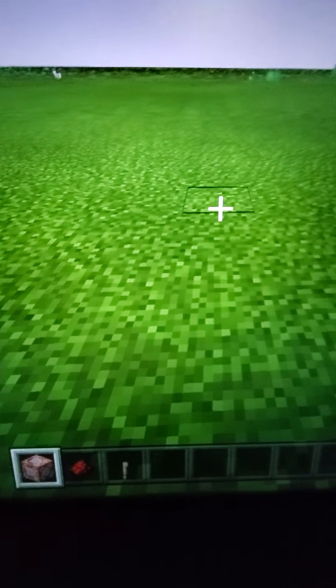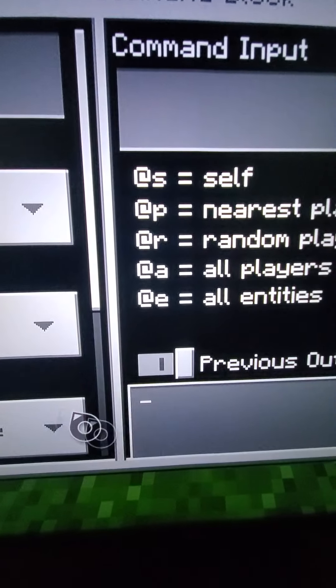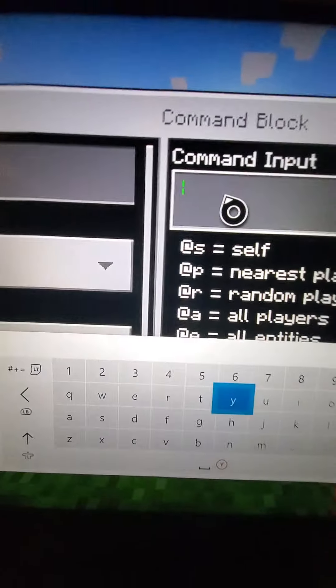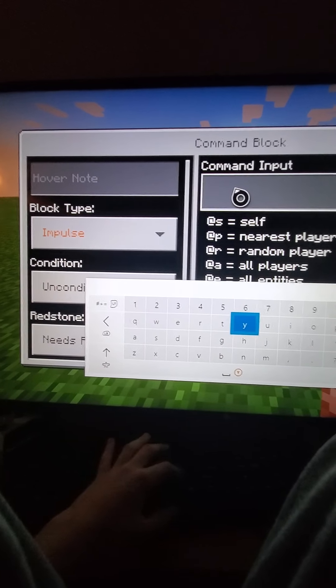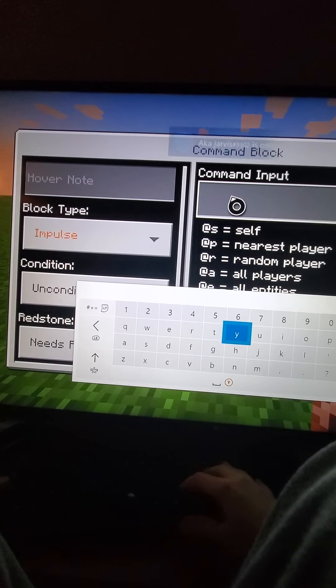Make sure you have redstone and a lever too. So you place down the command block, go into the command input, and then you look — it says put in command input.